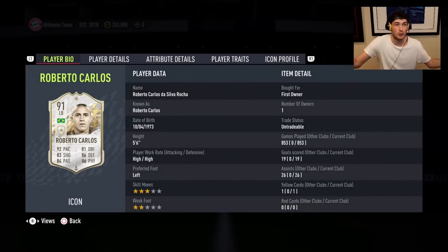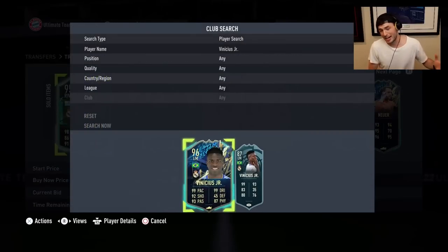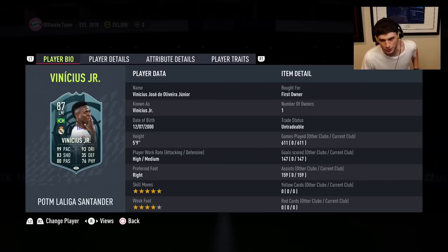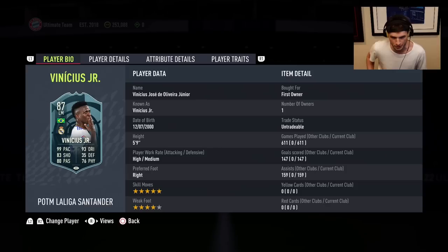My second most played player was actually Roberto Carlos — 853 games, amazing left back. I loved his passing, defensive ability, and just how he felt on the ball. It was the first year I really got to use Roberto Carlos properly — such an icon and legend in real life. And then Vinicius Jr. Player of the Month with 611 games — really expensive but so worth it. These wide players were so important this year because they were really fast. So that's my top five for FIFA 22.